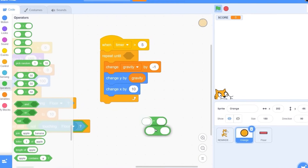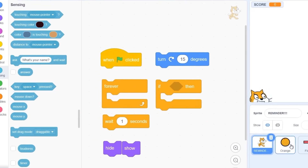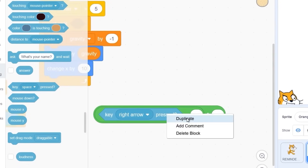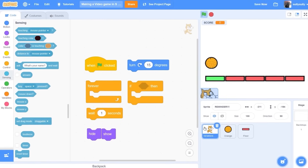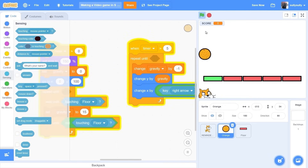It was like a math equation — you do the minus, you do the times, you put them inside each other, and you do like: change x by (key right arrow minus key left arrow) times 8 or something. There we go — so I can move without ever using if-then. I like this idea, this is kind of fun.